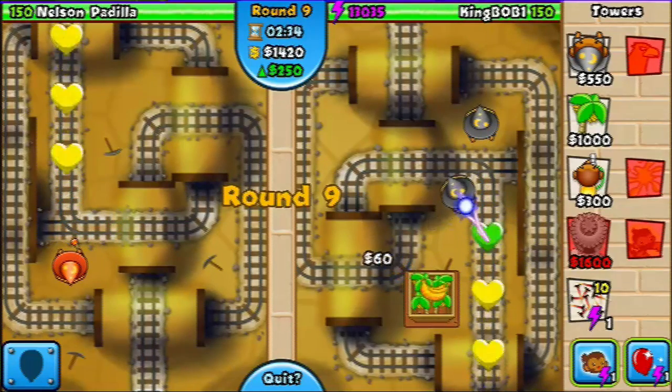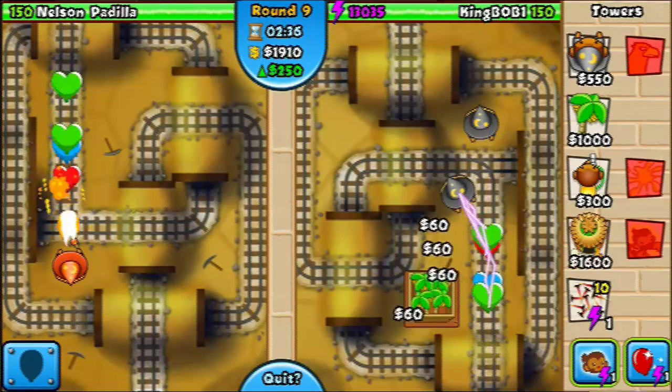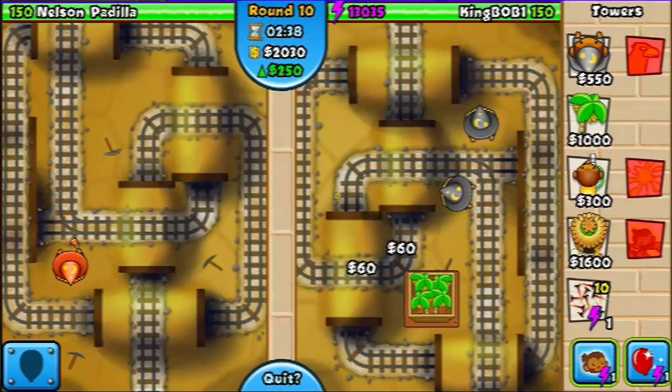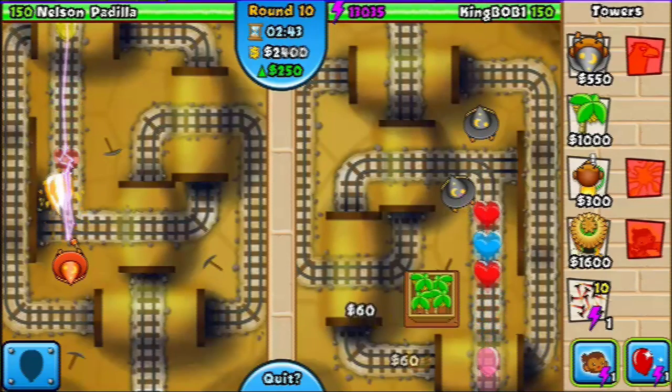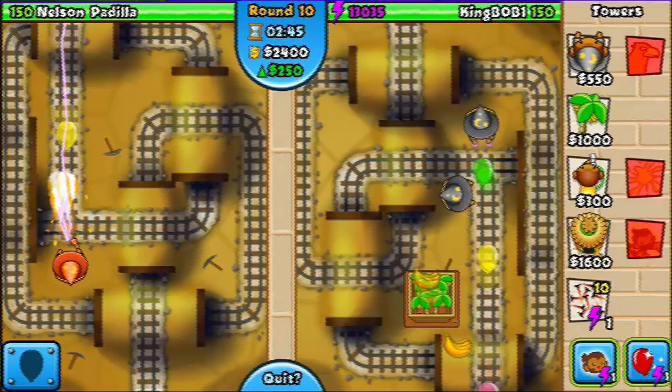Just keep collecting bananas. Especially on rounds like this you get a ton of money. Now we're at two thousand — see, he's wasted a lot of his money on the fire upgrade.